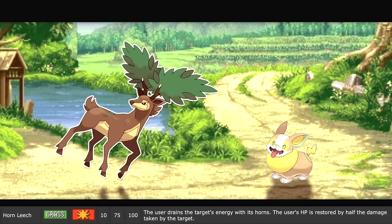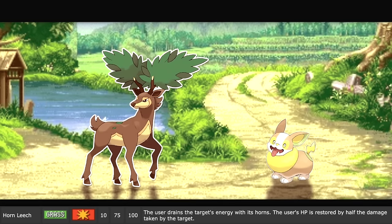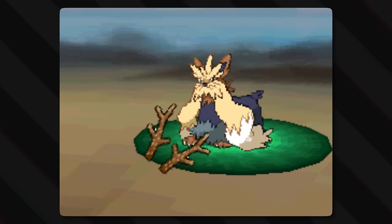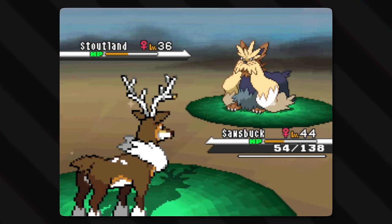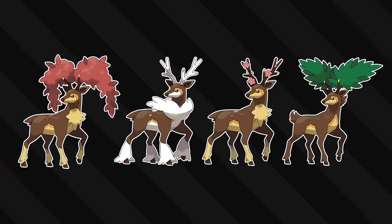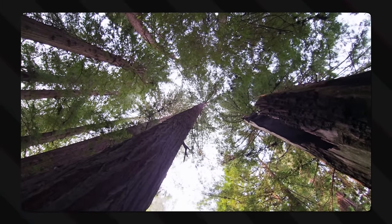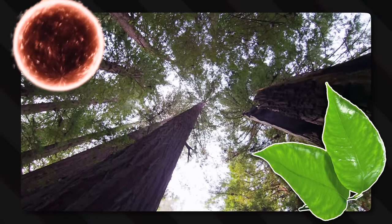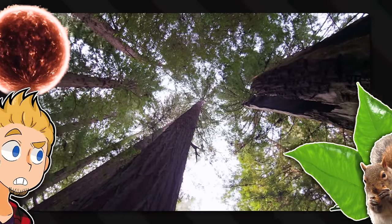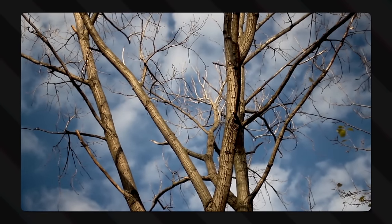And then there's Horn Leech — the user drains the target's energy with its horns, and the user's HP is restored by half the damage taken. Similar to all other drain moves, but this time it's actually a big horn they're stabbing into you — much more direct. This was first the signature move of Sawsbuck, whose antlers are tree branches. Tree branches also play a role in the transportation of nutrients, but more so from their leaves which get it from the sun, not other animals sitting on the tree. Clearly there's still some magic at play.